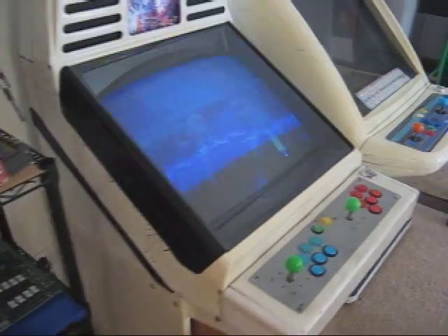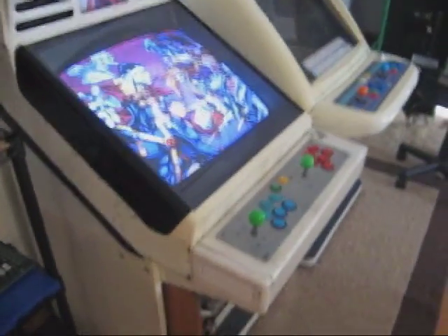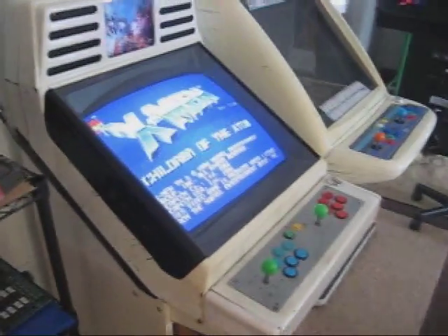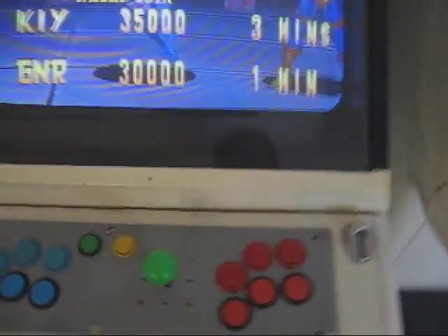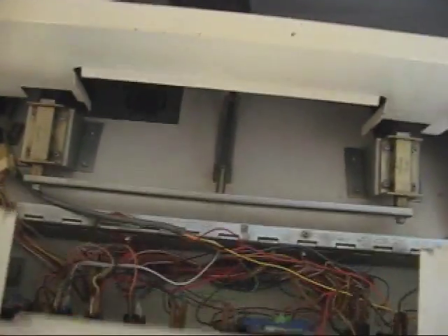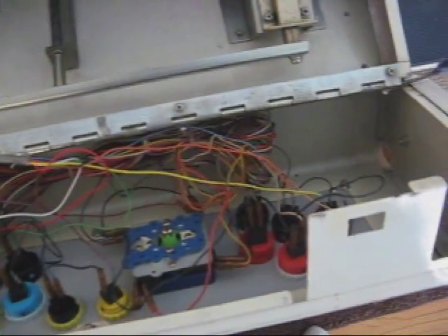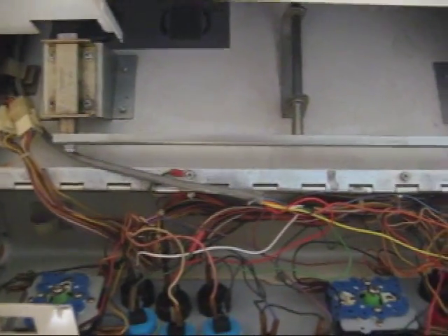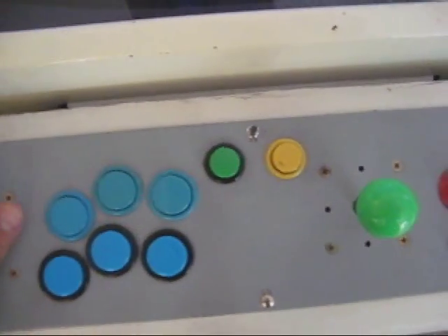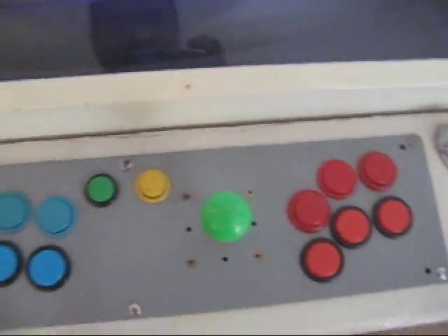But before I do that, I thought I'd just show you guys what this cabinet consists of. As I already explained, it is a smaller Japanese candy cab. Let's take a look at the wiring. The previous owner did all this — kind of a little rat's nest, not as nice as I would like it to be. But like I said, I was originally using this for my other CPS II game boards.